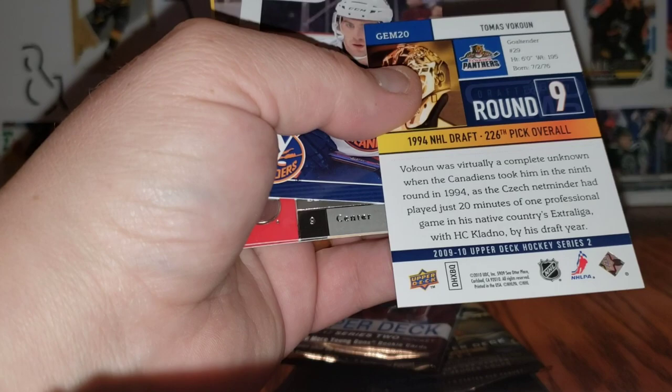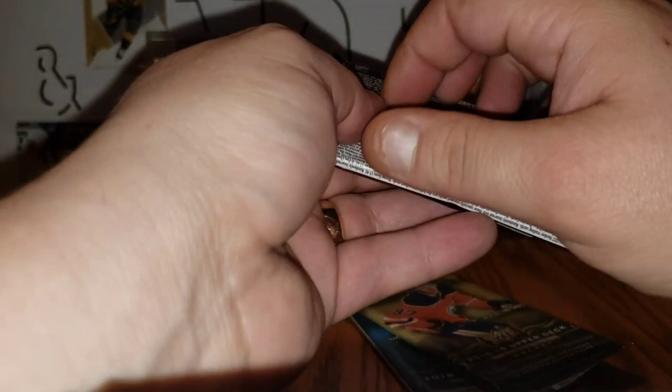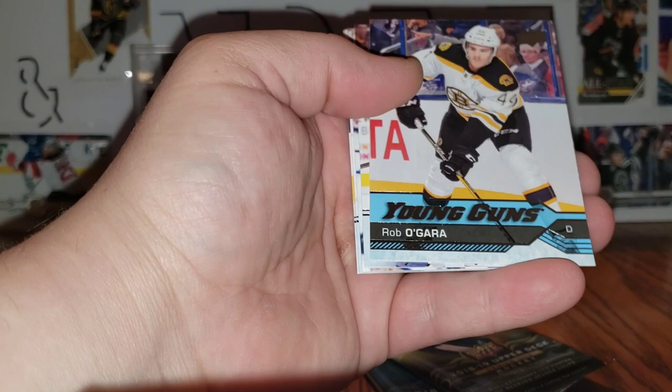Parise, Boyd, and Brewer — this is so hard to see. Yikes, striking out on the Young Gun front. Checklist with Subban and Shea Weber, Voracek — and there's a Young Guns: Rob O'Gara. Rob O'Gara Young Guns — never heard of them.